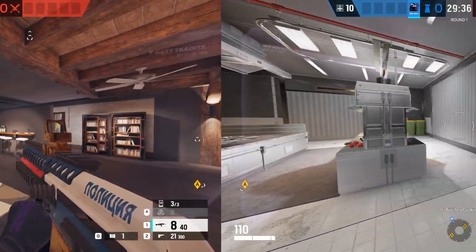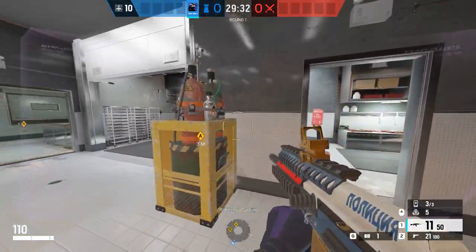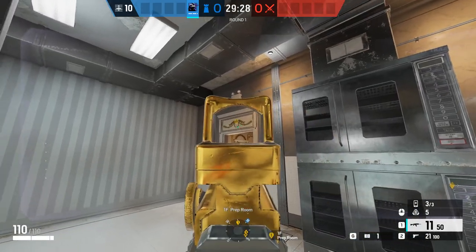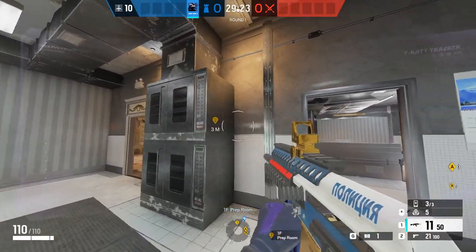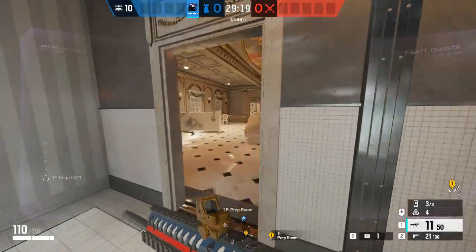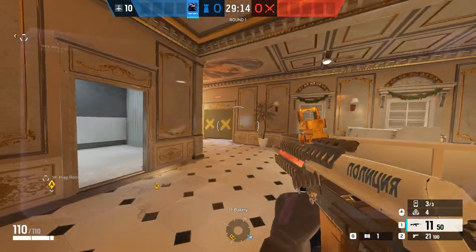Here we are on our next ranked map — we're going to be doing Café Dostoyevsky, starting on the kitchen bomb site. You can stick one on the back of the fence or on the back of this cooker — that's what I'm going to do for my first one. If you have anyone playing behind the bakery side here, that also factors into your placement.